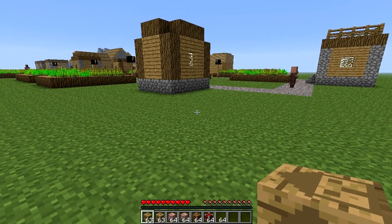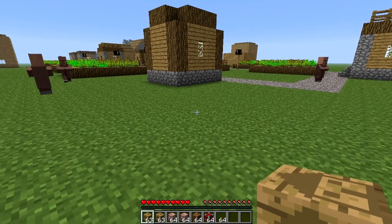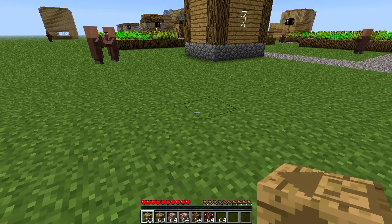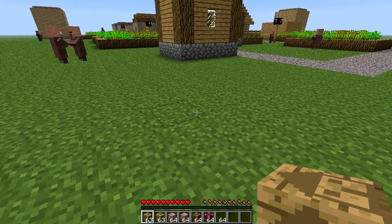There are numerous different blocks which each give you a different type of house, or different type of construction, because it's not just all houses. It gives you different types of houses which is a nice variety, so you're not just fixed on one house — it just builds up itself.